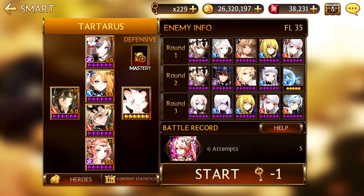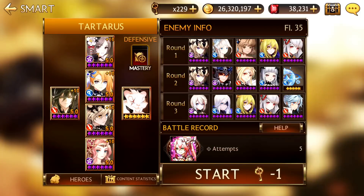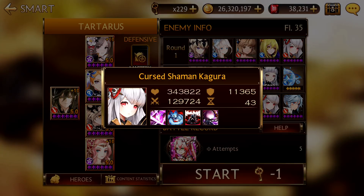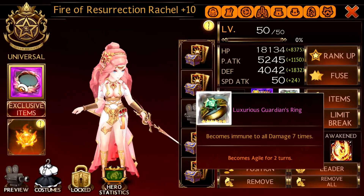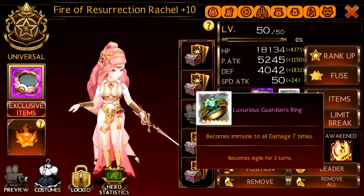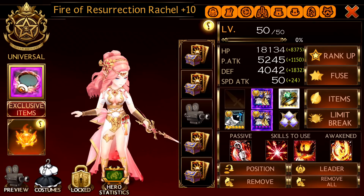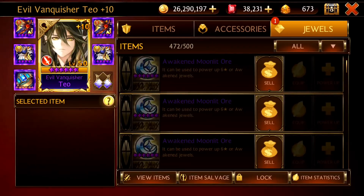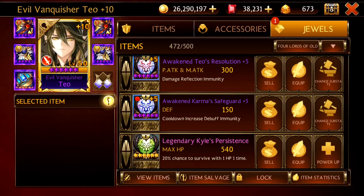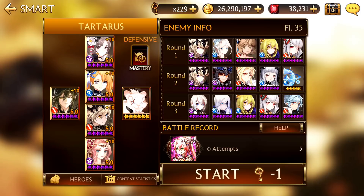So here we are at Floor 35 already. The most important thing here is Nerja — she has Reflect, so you want to give your Teo a Reflect Immunity Jewel. And then we also have Kagura — she has Double Piercing on her skills, so you want to give Rachel a Guardian Ring. Mine has Agility and I think it's super useful. Very very good, very worth investing in. You don't want Rachel to die if Kagura skills. So over here I'm changing out Teo's jewel, giving him Reflect Immunity — very important to have this, otherwise it's going to be very challenging to make it through the third round.